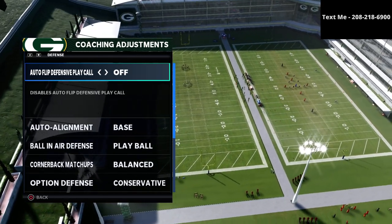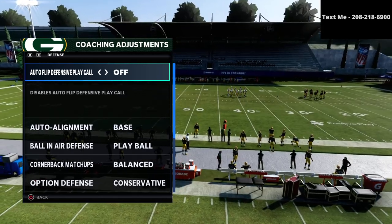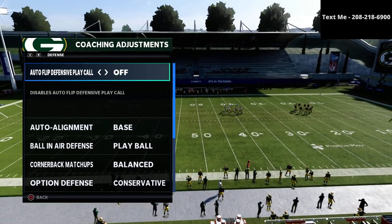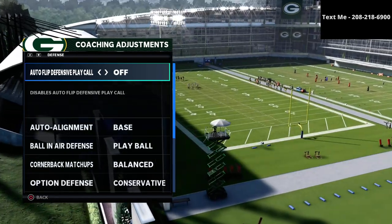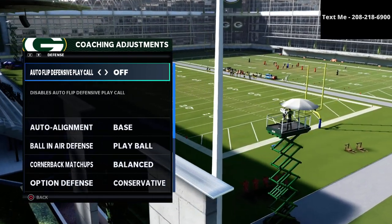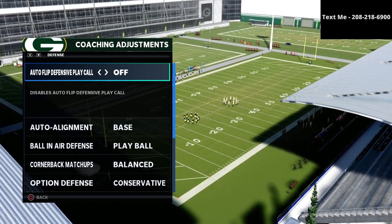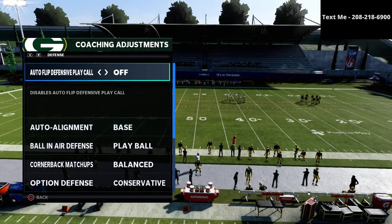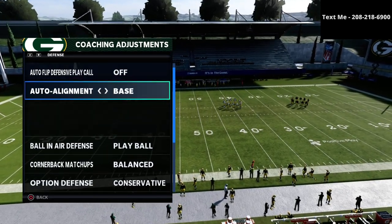I personally like to leave auto flip off and set my defense up to the wide side of the field — that's going to tell us what route combination they're going to run. We want to flip our 3-3-5 to whichever side the wide side of the field is. If the ball is on the right hash, run it as is; if it's on the left hash, flip the entire defense. I also turn it off when defending gun bunch or bunch tight end.